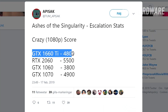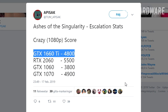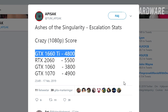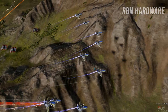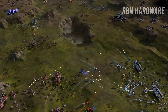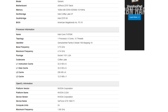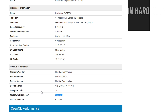New interesting leaks are revealing the GTX 1660 Ti score in the Ashes of the Singularity benchmark tool. It turns out that the card is almost on par with a GTX 1070 in the highest graphics settings at 1080p. Ashes, if you don't know, is an RTS game that is known for being very demanding.